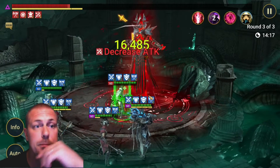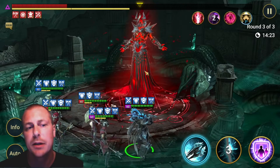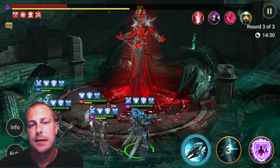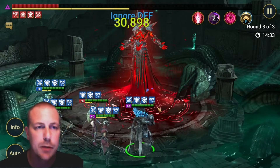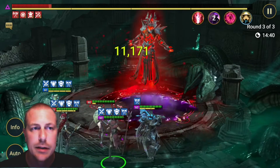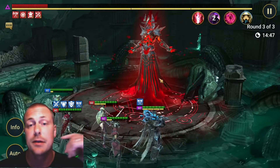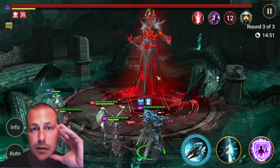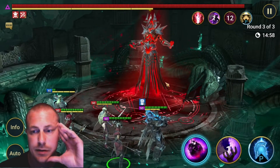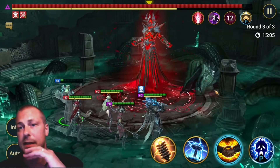He's probably going to exchange HP next turn — he exchanges HP with the one that has the highest HP percentage. So he's going to get back to full and one of mine is going to have very little left. Too bad I don't have turn meter control on this guy. With the Night Elves I used Cold Heart, of course. Just need him to survive here — it's going to be pretty tough. I'm not going to use this skill because then he will steal it straight away. I've done that mistake a lot of times.